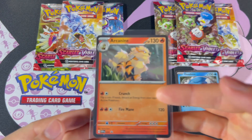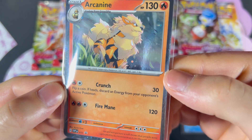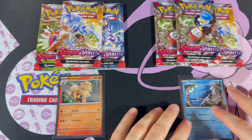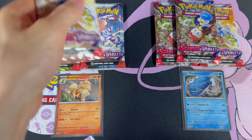We got the Arcanine promo number 11 and Domdozo promo number 12. Comment down below if you're team Arcanine or Domdozo. Let's start with Arcanine.